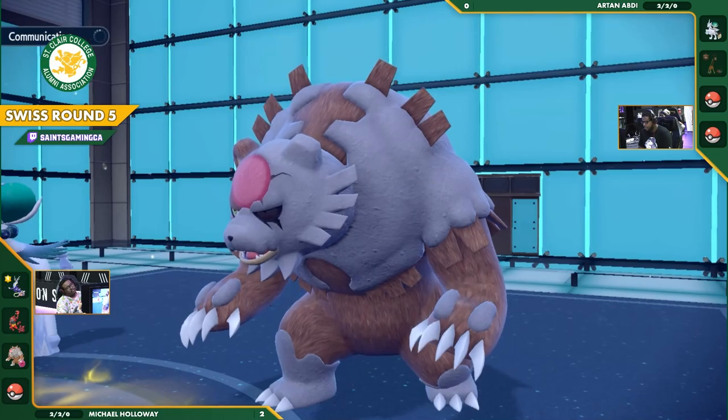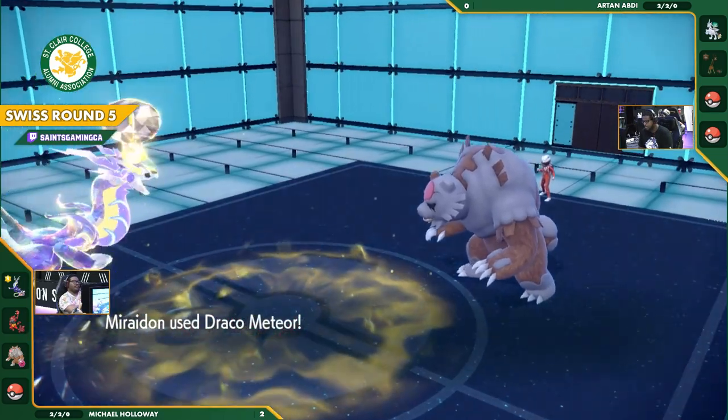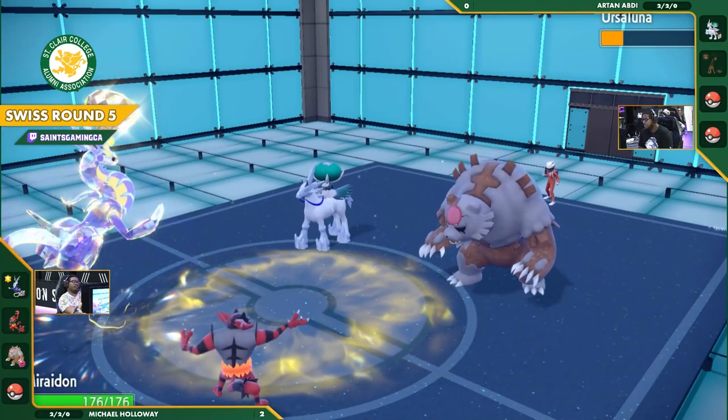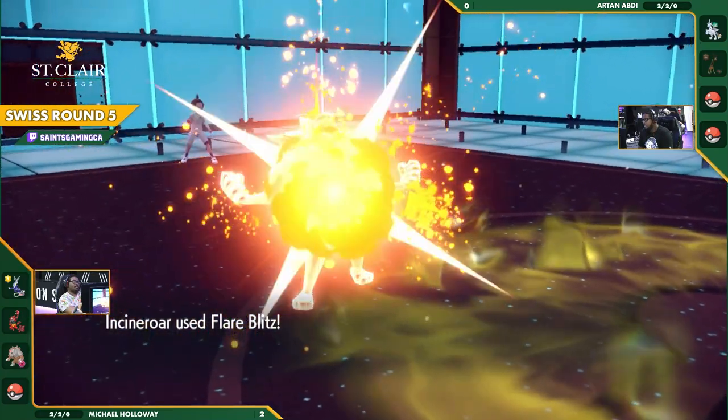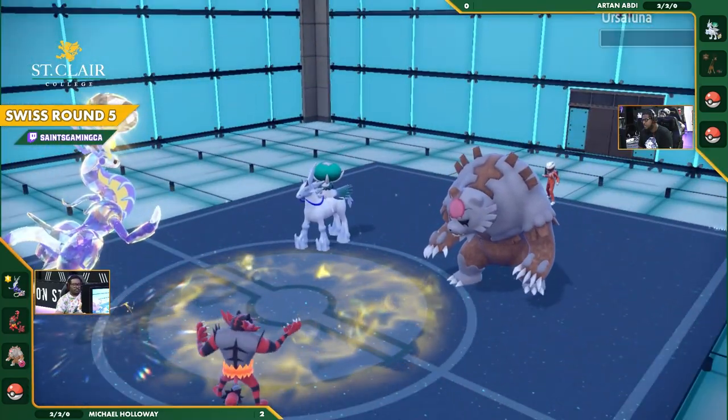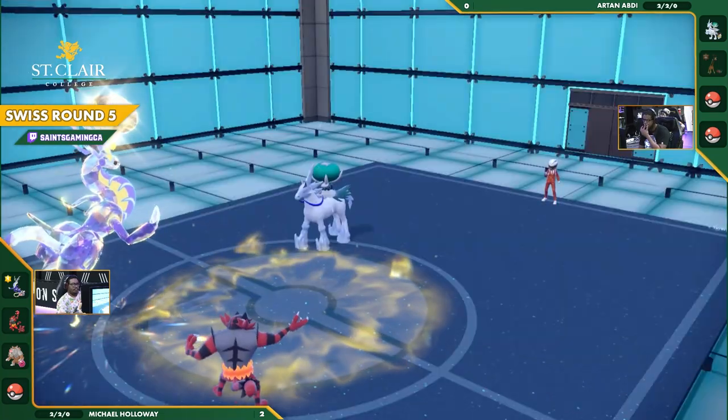With the Calyrex having protected itself last turn, it's going to be completely exposed this turn. Draco Meteor is going to come out into the Ursaluna and do really significant damage. That Miraidon was working with minus two special attack. And in fact, it's going to knock out the Ursaluna — just completely take it out, not even worrying about the Calyrex.